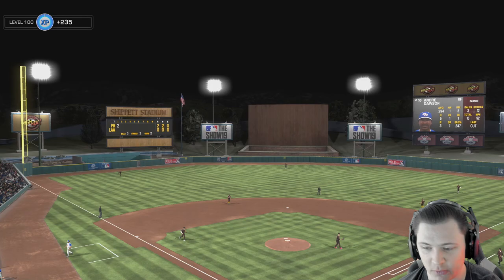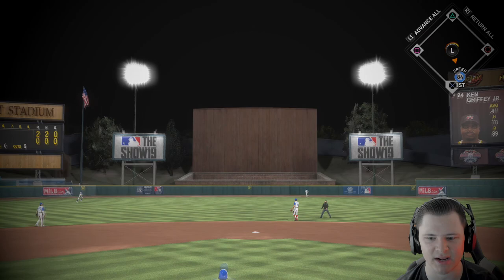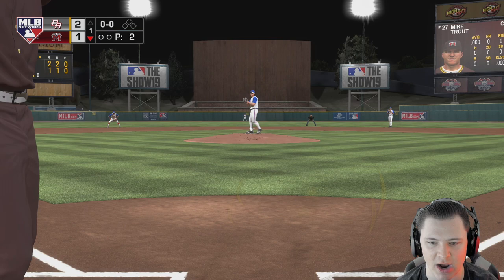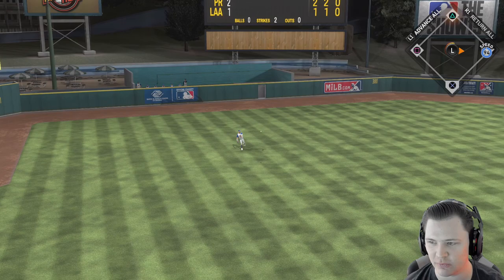On all-star difficulty it probably doesn't matter how good or bad I pitch - there's gonna be a lot of runs. Griffey dead center - that is out of here. On all-star difficulty, if you got a mustache, mustache rides are gonna be happening. We need a good first at bat from Mike Trout. Mike Trout is getting his first hit in his UPS uniform - we got a man with good speed on first base.